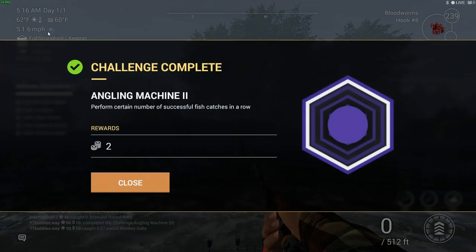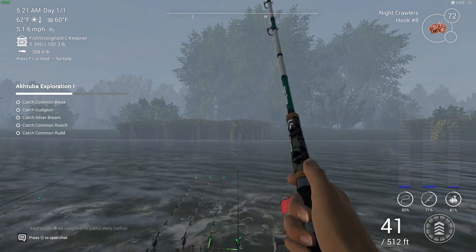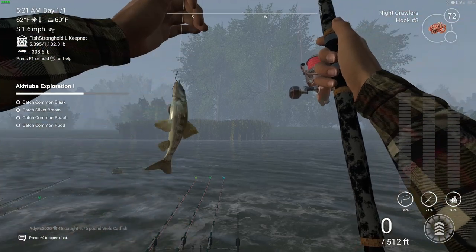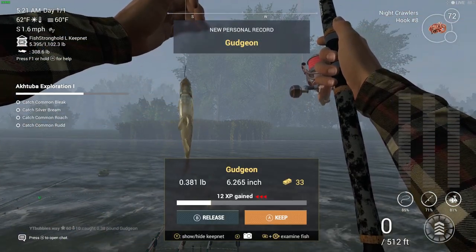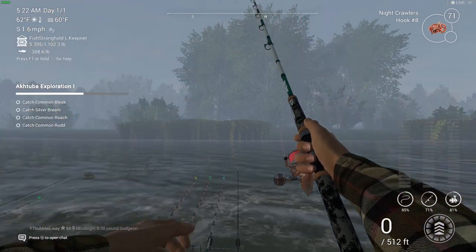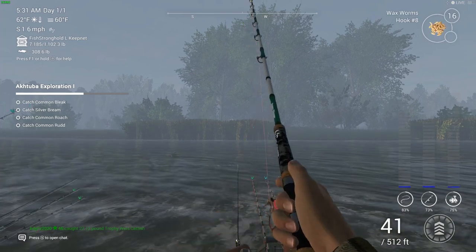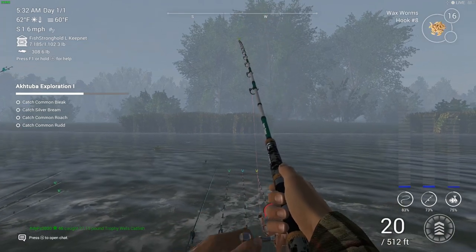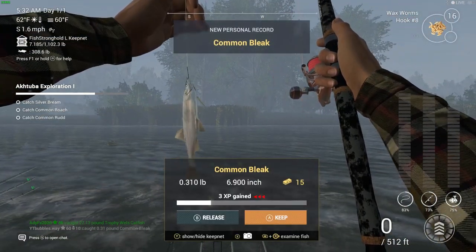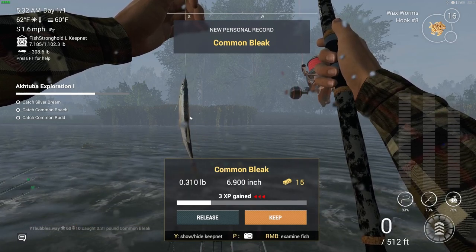Got some interest — let's see if it's another fish we need. This is on the night crawlers, size eight. There we go, another one — gudgeon. Catching them pretty quickly just because I've got a lot of rods, making it look easy. This is on the bottom rod with the wax worms — and it is! There we go, common bleak that we were looking for. That looks quite a nice fish, small but it's the fish we need.